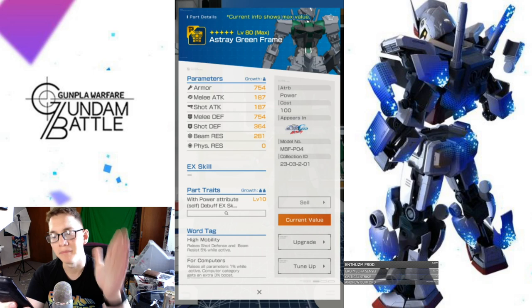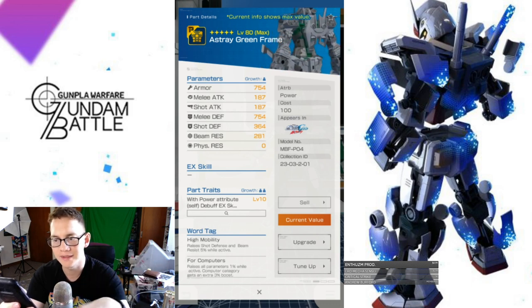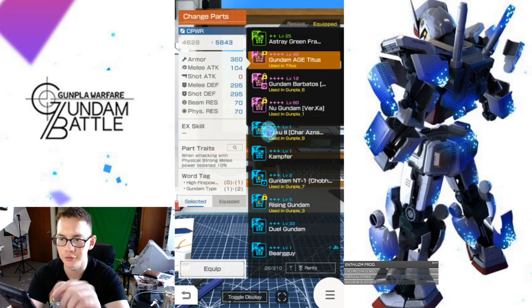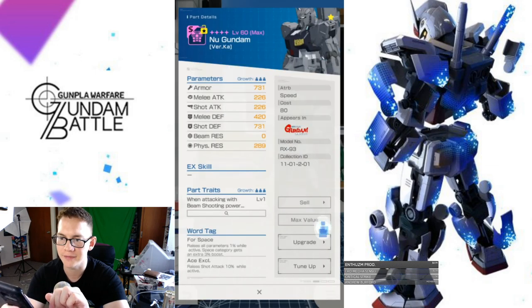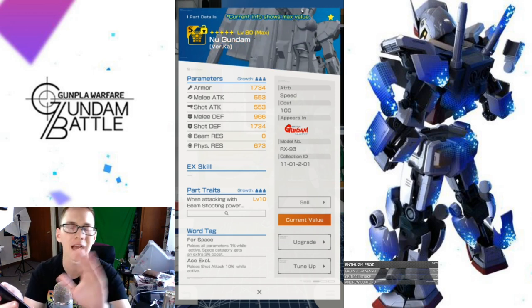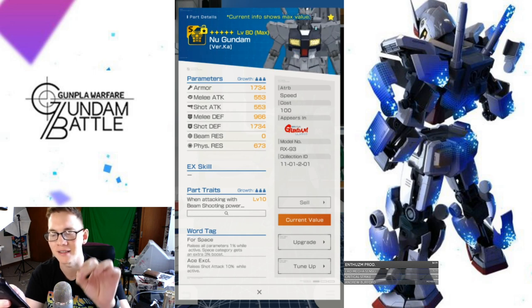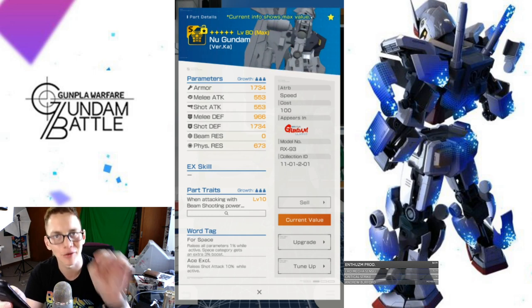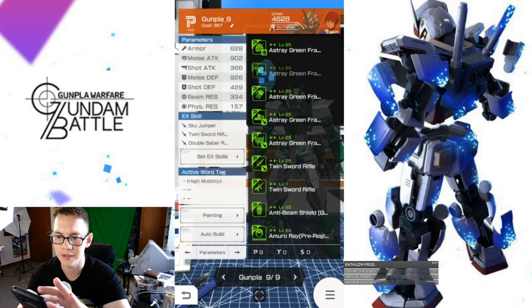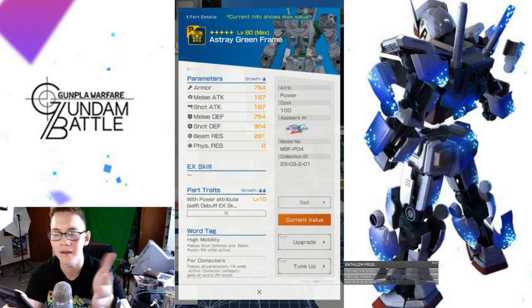Let's take a look at the body. This is actually really bad. Look at the armor — 754 defense. Let me show you a comparison. Taking a default four-star like the new Gundam at max value, look at those stats. Default four-stars are naturally going to be better than two-stars, but this is the huge leap in difference. The new Gundam has 1,734 armor versus the Astray's 754 — that's 1,000 points ahead in armor on the body alone.